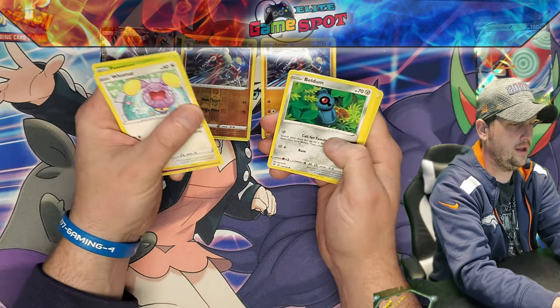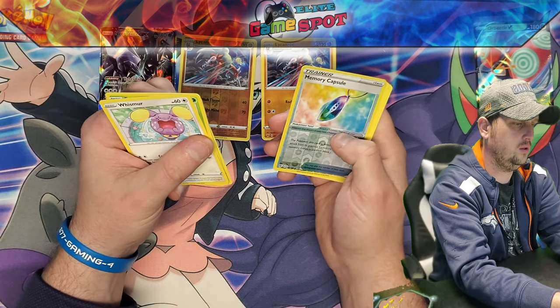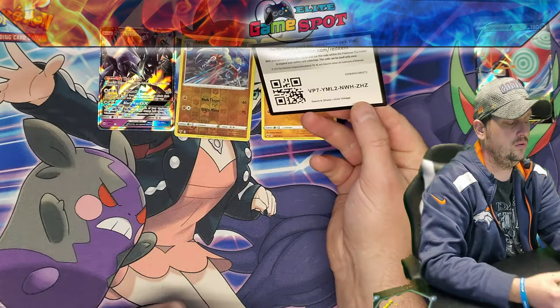Whimsicott, Exeggcute, Woobat, Beldum, Blitzle — ooh, a Holo! Reverse Holo Memory Capsule, and a Flareon, finishing up, and our Code Card.